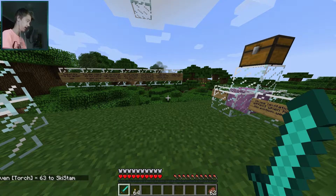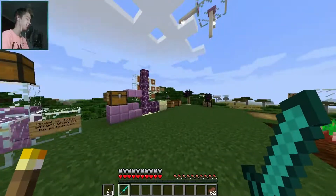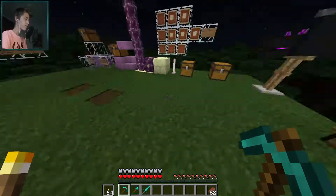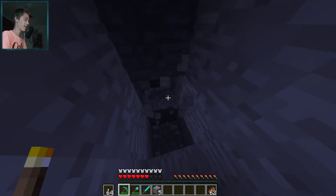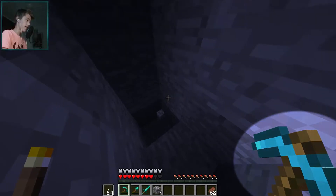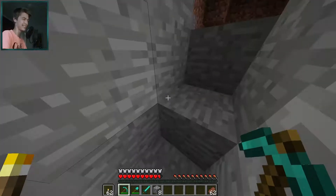The first thing I'll go over is dual wielding. If you open your inventory, you can see there's a new slot, so you can now hold two things in your hand. For example, if you're out digging with your pickaxe and you want to use your torches — if the tool in your primary hand doesn't have a right-click mechanism, then you can right-click with a torch.